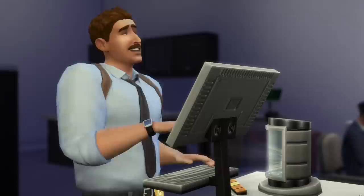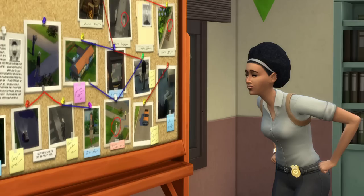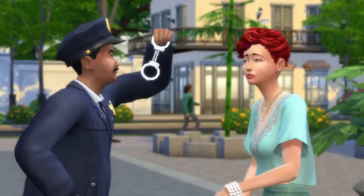Back at the station, your sim can begin to process the evidence they've collected. As the clues pile up in the crime database, your detective can begin to connect the dots. With their suspect identified, it's time for your sim to issue an APB.